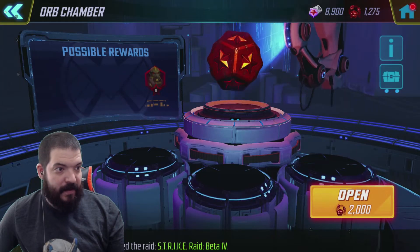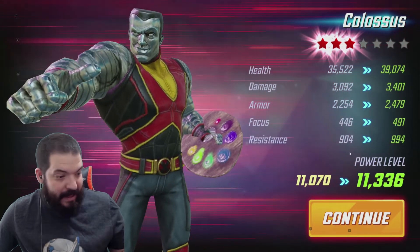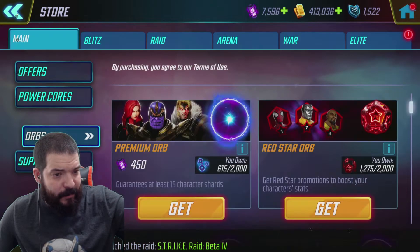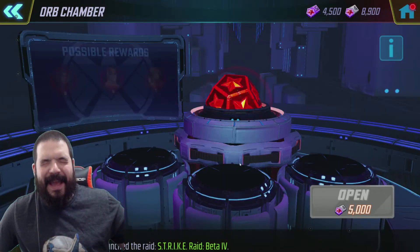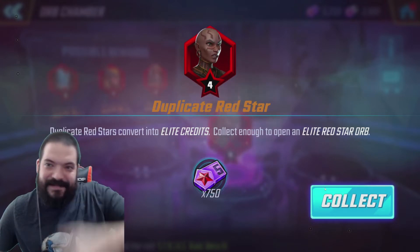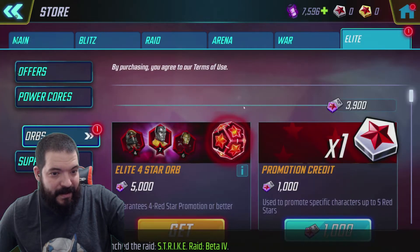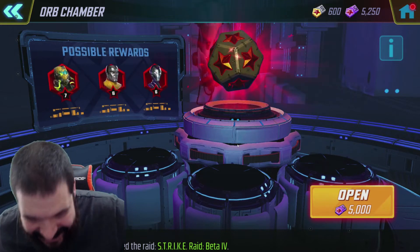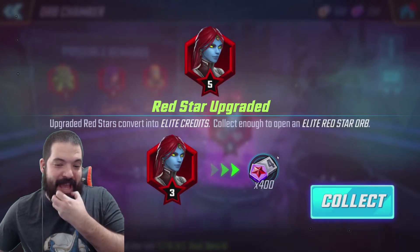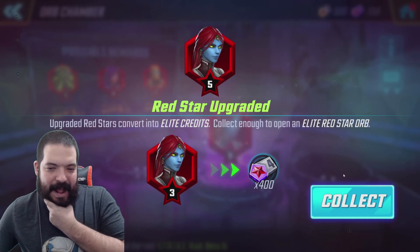200 quid's worth of orbs - what trash is that? Let's promote him though. That is bleak, guys and girls, that really is. We've got an elite orb to open - can we pull it all back? No we can't. Straight to 750, four-star - but we have got a five-star to go for. There's still a chance. I'm pretty happy with that - I'm not over the moon, don't get me wrong, not jumping for joy, but I'm fairly happy with that. I really do like the Brotherhood team.